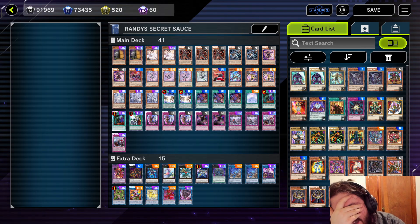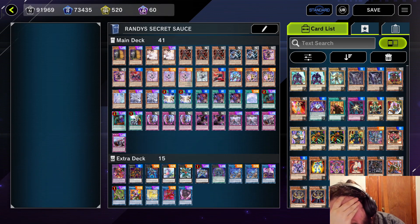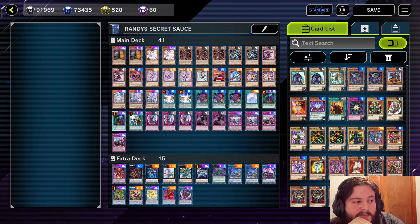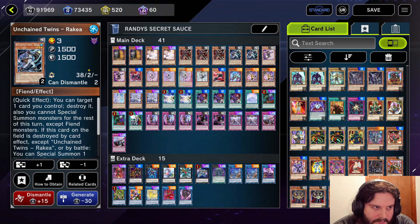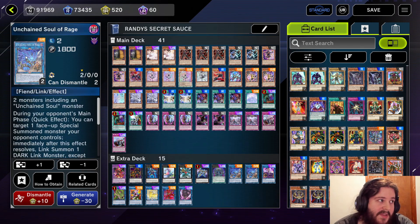The Fusion Destiny came up often — should I Fusion Destiny and DPE, or should I do some of the Unchained plays? And a lot of times it was very tough to make those decisions, because DPE was just really good. Plus you had some other follow-up you could play with the Unchained — because you could always DPE and just summon one of these monsters, use the DPE pop, and then you get another pop. It's pretty nice. This Unchained Soul of Rage is a really strong effect too, because if your opponent has two cards on the field, you slurp up one of them, then use this to slurp up another card.